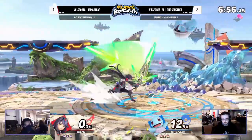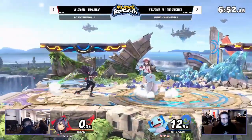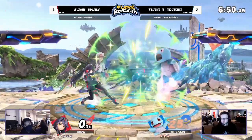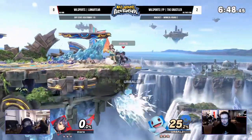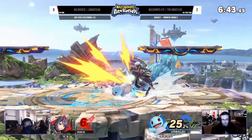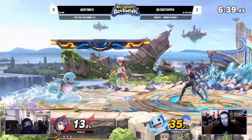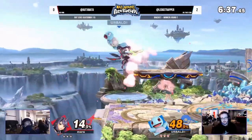Squirtle is going to dash back and forth, occasionally throw out an f-tilt — it actually got punished. That's very surprising; not many characters can do that. Mythra is quite privileged in this matchup to be able to contest Squirtle's raw speed. You have that dash attack, you have that run-up forward tilt — in general it's just pretty good.